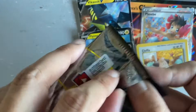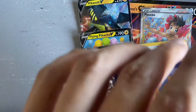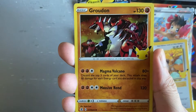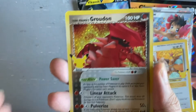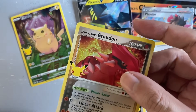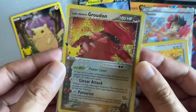Last pack for Celebrations — we have a Cosmog, a Groudon, a Team Magma's Groudon — nice, back-to-back Groudon — and a Pikachu full art. This is a two-hit pack, nice! We have a Team Magma's Groudon. Wow, what an amazing box — everything was a hit in this box!